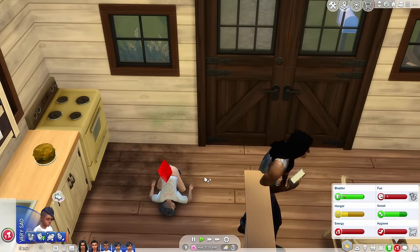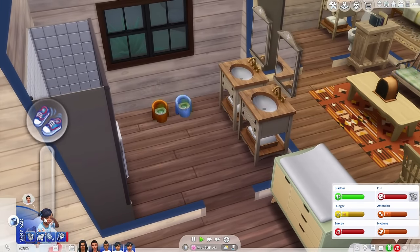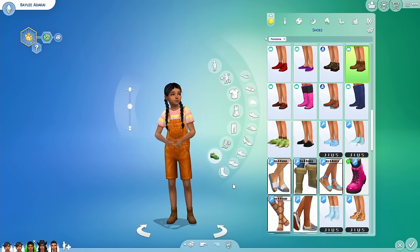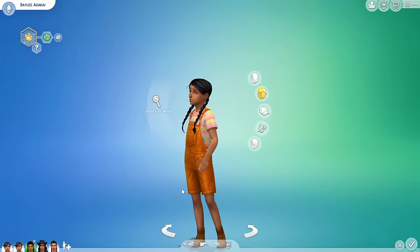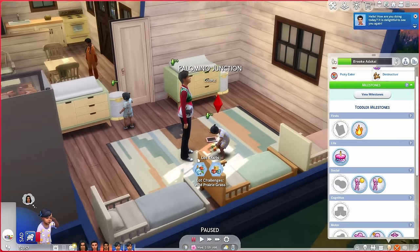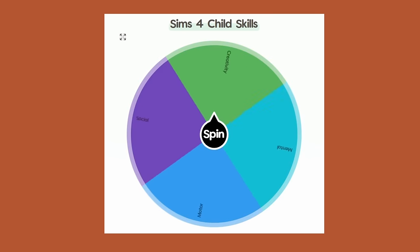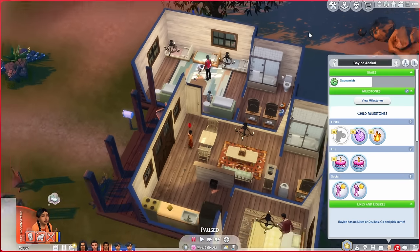The first thing Bailey does as a child is pass out, of course. Dad, can you add more candles? I think Bella is going to be close behind once she finishes at the potty, and Brooke isn't far behind either. Let's bring Bailey into CAS and give her something cute. I did give her a little bit of CC — I like to use Alpha CC and sometimes sprinkle a little Maxis Match in there too. And this is the last time we're doing the color code thing, because once she's a teen we're going to spin an aesthetic wheel that will define her look for the rest of her life.